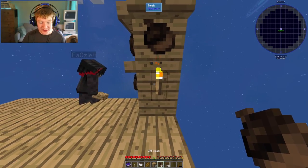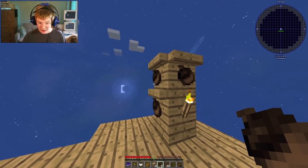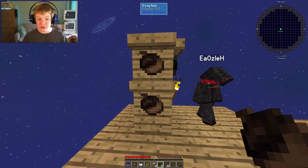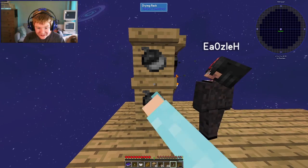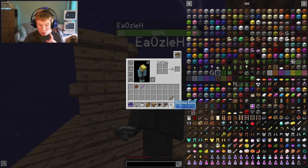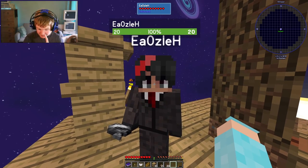We're gonna need this torch in this episode. The goal of this episode is to have infinite cobblestone by the end of this video. That's gonna be really useful. Look at this drying rack — 96% — and when this goes to 100%, there we go: petrified acorns! Now what these do is we can make cobblestone out of them.